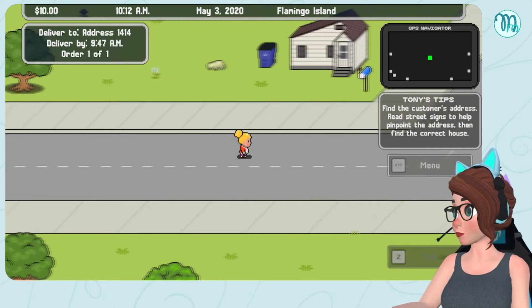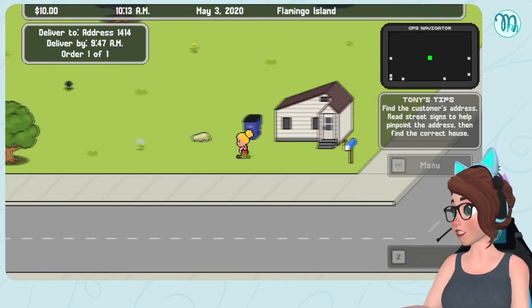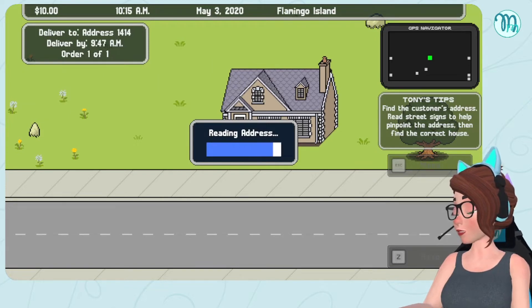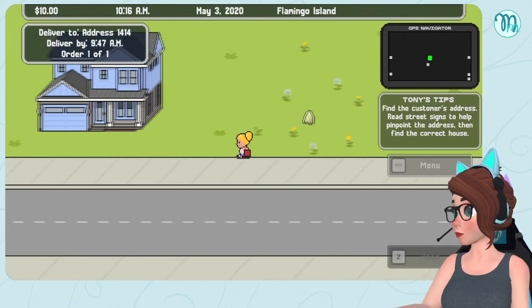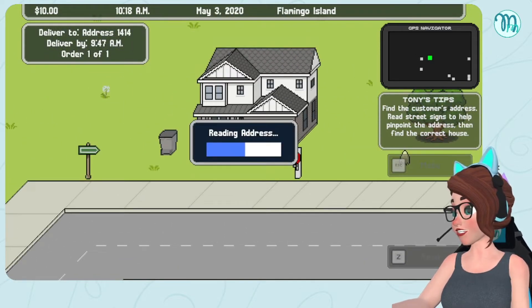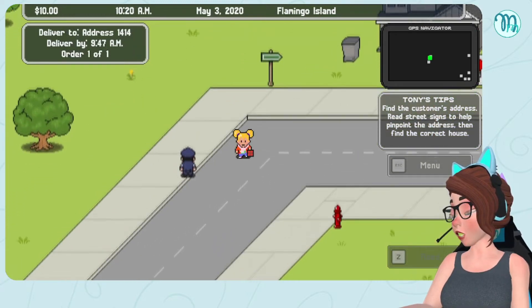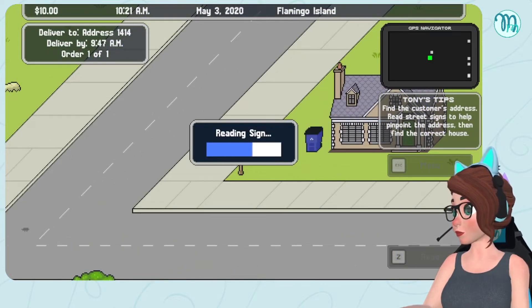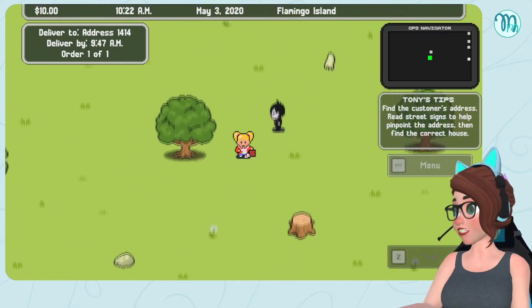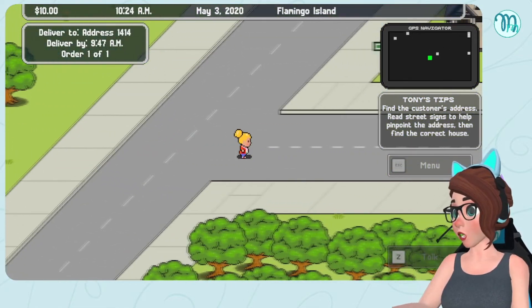Let's go up here — address 1665. I feel like I'm getting closer. 47... probably like 1600. What about you? 14-14. 11-11. How do I get to the 14s? 'Life is a sickness that needs to be cured.' Where the heck is 14? 15-15. The delivery is going to be so late — this person is going to be so pissed.